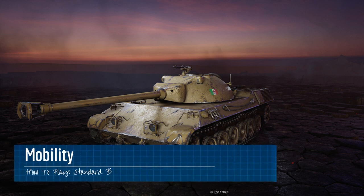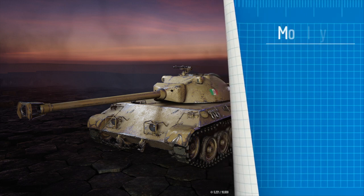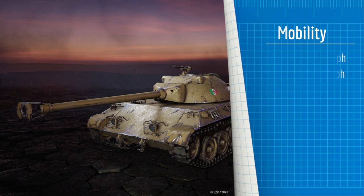In terms of mobility, the Standard B is a pretty speedy tank. With a forward speed of 65 kilometers per hour and a reverse speed of 23 kilometers per hour, you should be able to reach wherever you're going with no trouble at all, and be able to reverse and escape quickly if you need to. As for the fire chance, it's at 10%, so you could potentially forgo running a fire extinguisher if you choose to do so.